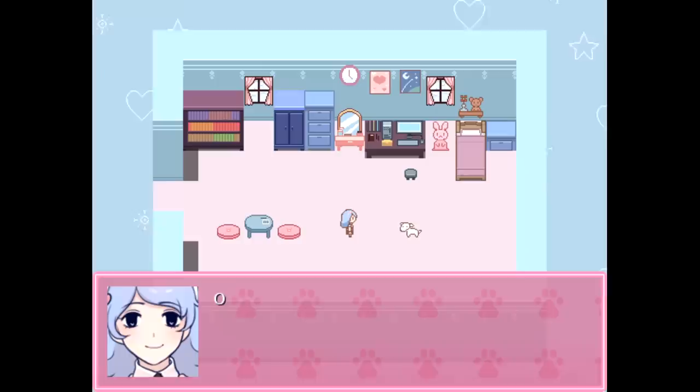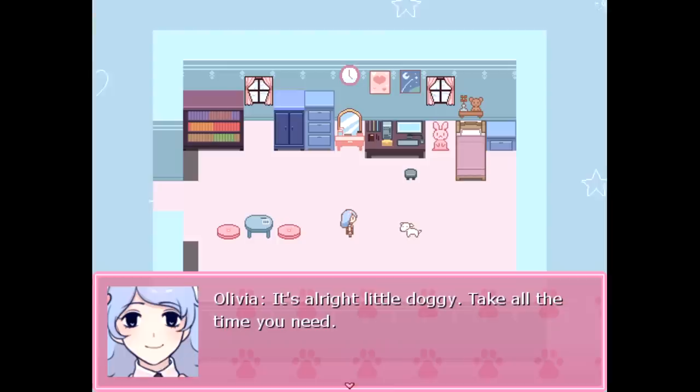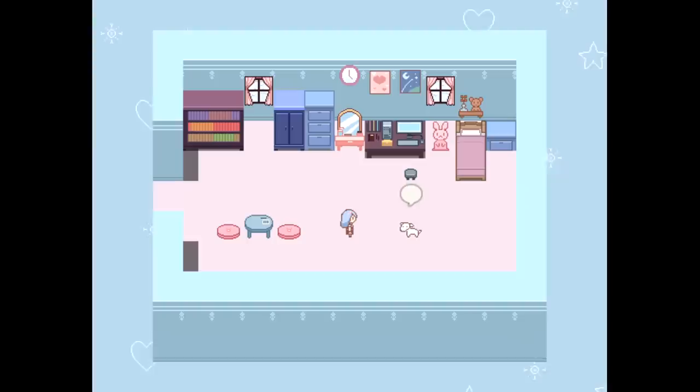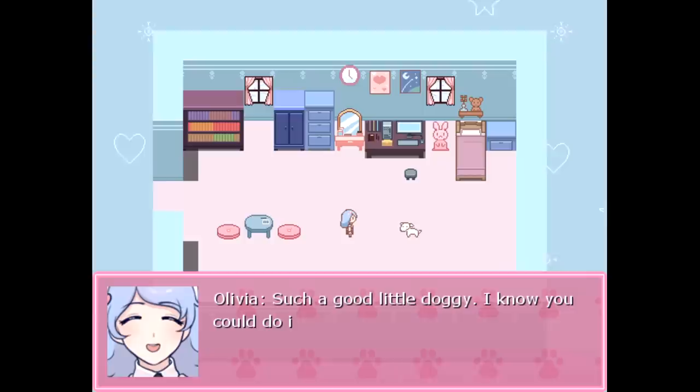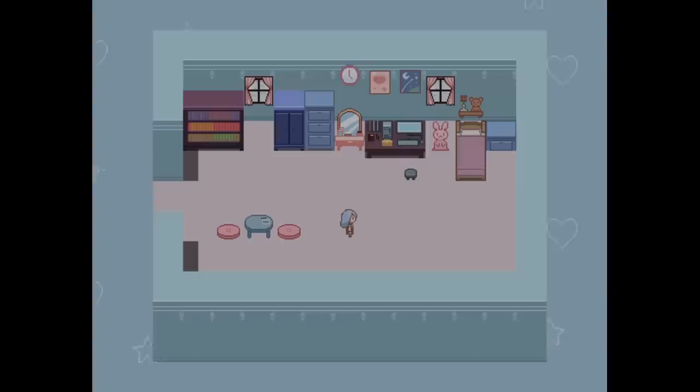Okay doggy, watch carefully. We call this a spin. Pretty simple, right? Now you try, doggy. It's alright, little doggy — take all the time you need. You can do it. Believe in yourself. Yay! Wow, you did it! Such a good little doggy. I know you can do it if you believe in yourself. We just finished our first task on our to-do list. Let's see what we should do next. I'm sure we can finish that list in no time. Then we can finally have dinner.